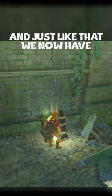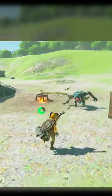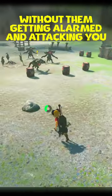And just like that, we now have Majora's Mask. What this mask allows you to do is go up to enemies throughout the entire Hyrule Field without them getting alarmed and attacking you.